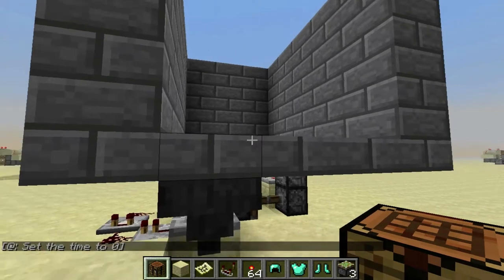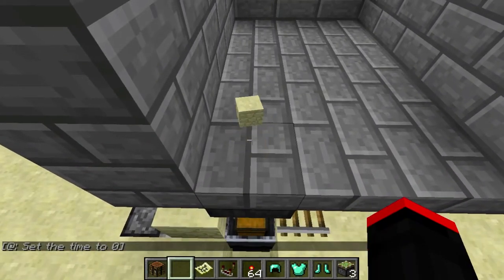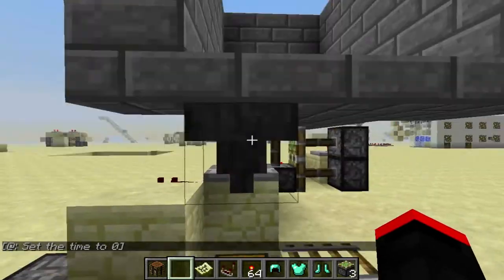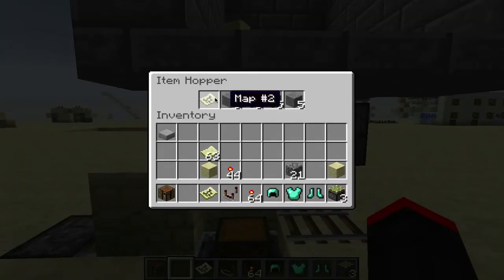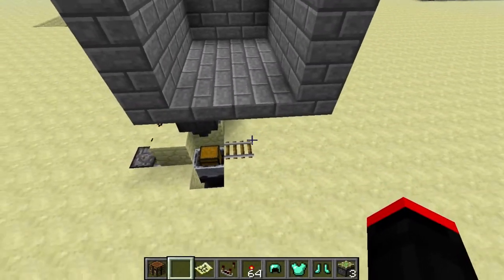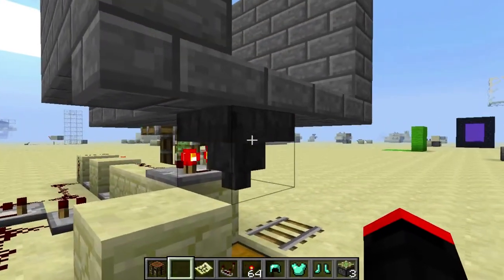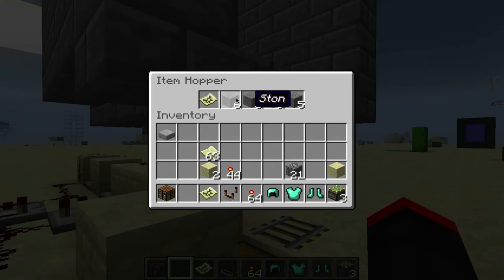After it sucks up the item through this half slab, it won't work if it's any other item. Just like in my sorting system design — you can see I've got this filled up entirely with slot blocker items named 'ston', and then I've got map number 2 in there, which is my unique key. You can also do it by renaming items and using that as your key. So as soon as it gets another one of either an item named 'ston' or map number 2...